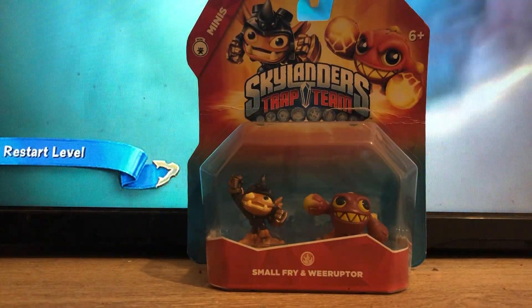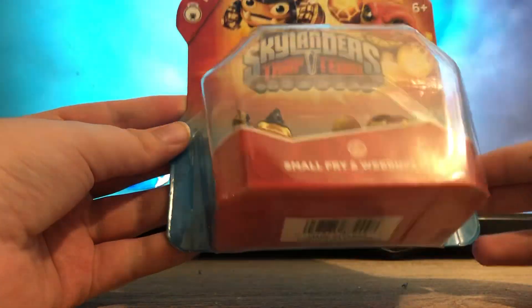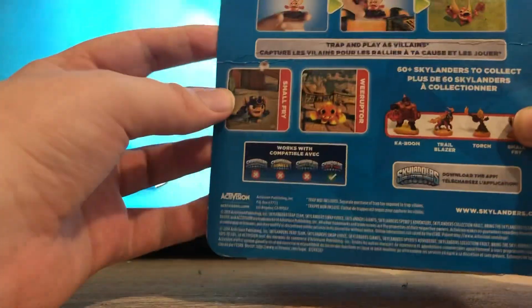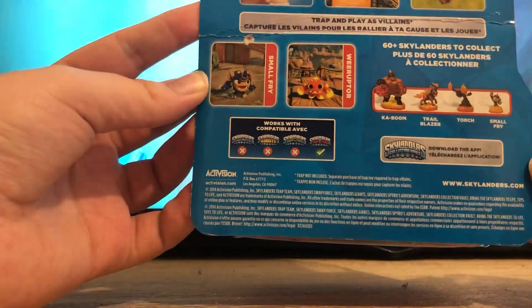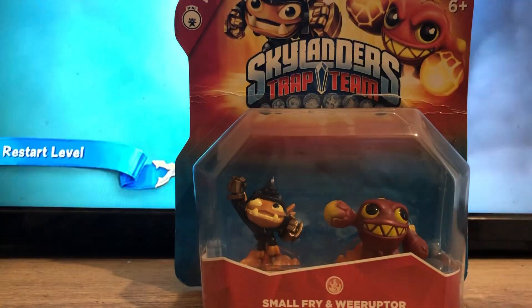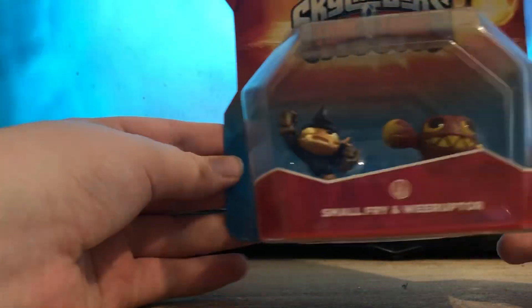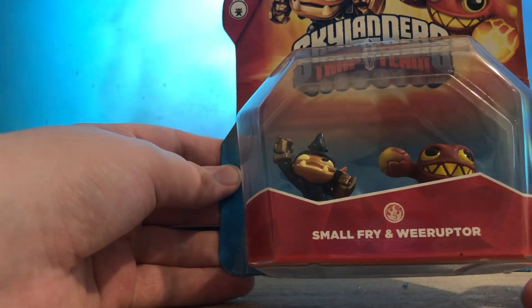Hello everybody, long time no see. I haven't done unboxings in ages because I never actually get the chance to unbox new Skylanders, as most of them are secondhand. Today I'm going to be unboxing the Small Fry and Wee Ruptor mini pack. I've never actually opened a mini pack before because back when Trap Team was released I never bought any minis. I got a really good deal on an in-box version of this — it wouldn't have mattered to me if it was in box or not, but there you go.